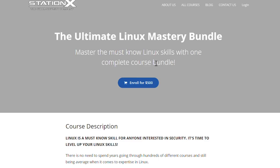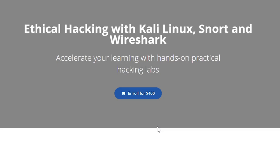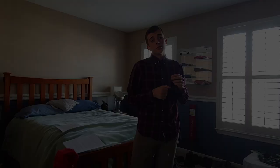For Linux distributions, StationX comes in with two course bundles. Number one is the Ultimate Linux Mastery Bundle, which teaches you Linux fundamentals — not specifically Kali or Black Arch, but the core fundamentals you really need to know. These go hand in hand with the scripting course I recommended. StationX also has the Ethical Hacking, Kali Linux, Snort, and Wireshark Bundle, which I recommend if you want to get into Kali Linux.